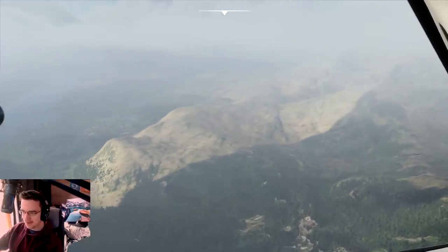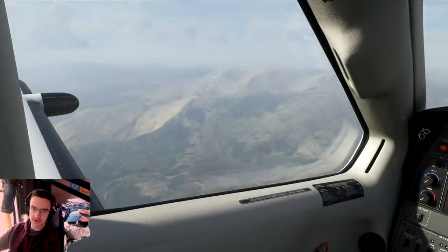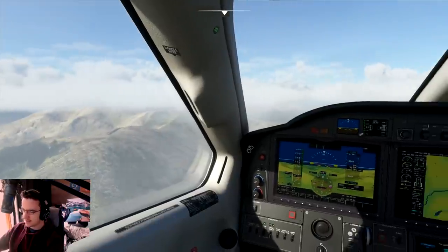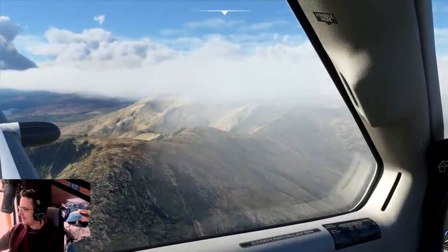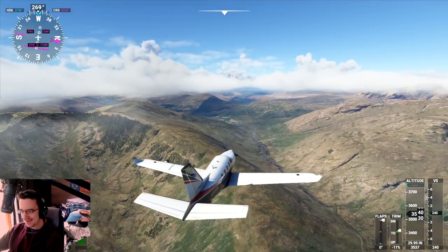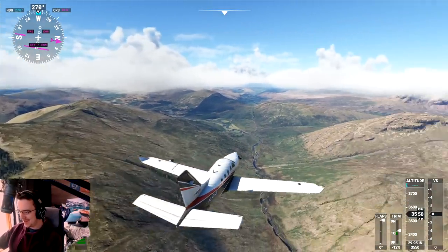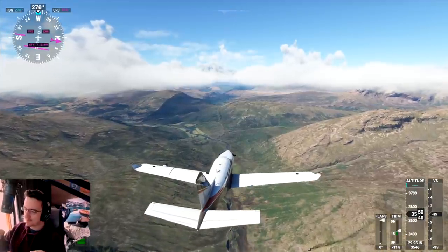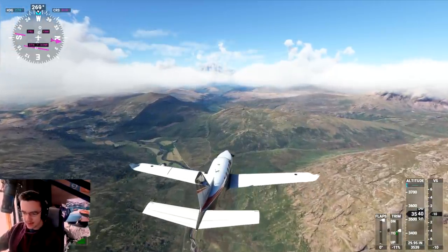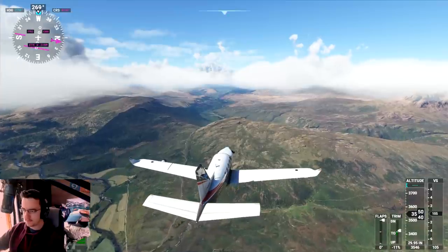Look at these mountains! It's like being in Austria, but we're in the Lake District instead. Is that a plane? We are wiggling — turbulence! We're right next to the mountains. Let's go to the outside view. Oh yeah, look at this — this is exactly where I wanted to be. I want to fly through the mountains. I like this third-person view because we've got trim, flaps, altitude, vertical speed, speed, and engine all visible. We're going to slow down to 70%.